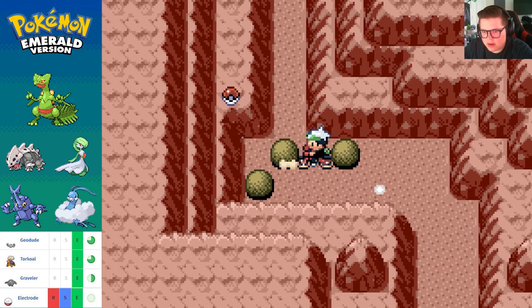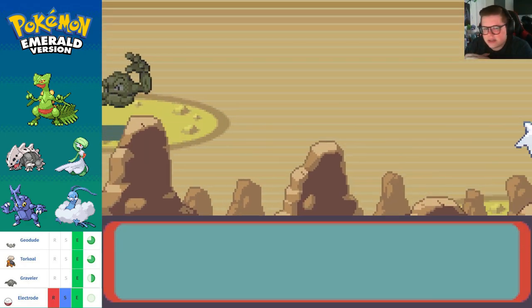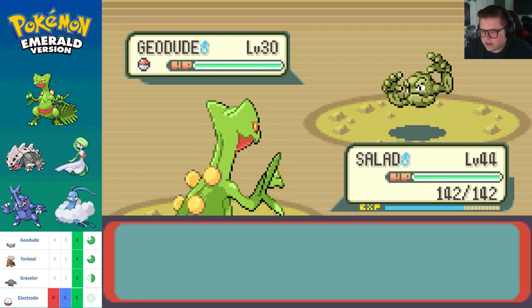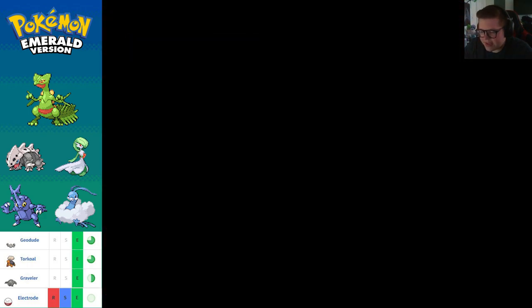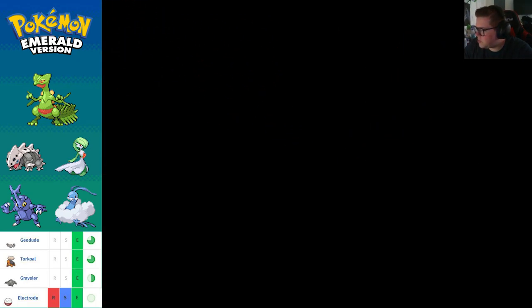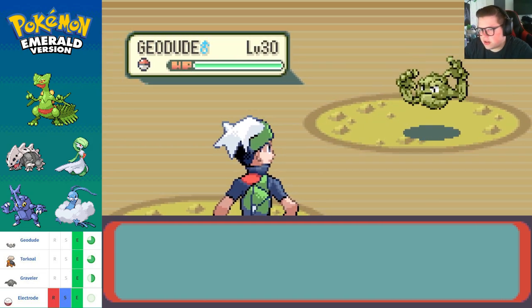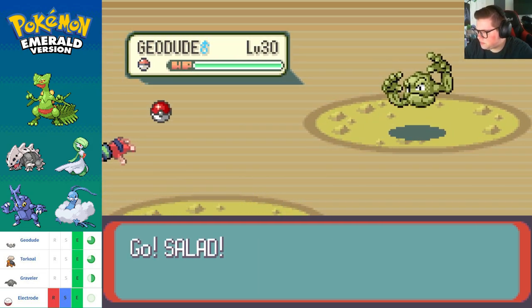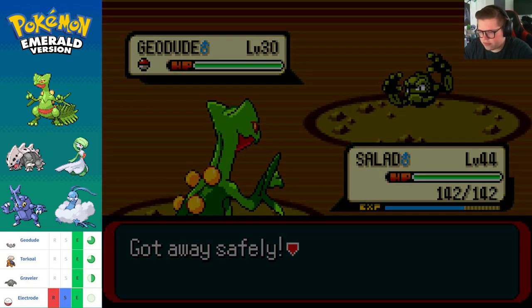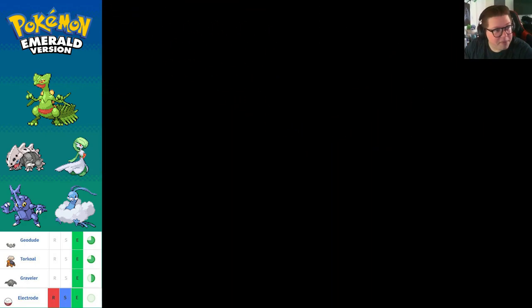Let's go ahead and move that. The only thing I really need is just a Graveler — I already have a Geodude. I don't really need a Geodude or the Torkoal, but Graveler maybe, although it's one of the lesser spawns. No rush — I'll just evolve a Geodude if we don't find it, but I'm sure we will.